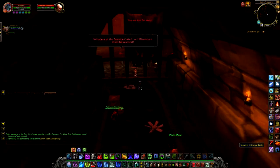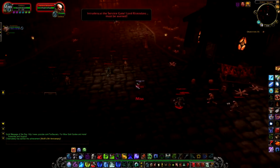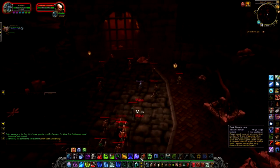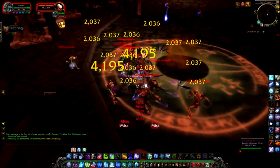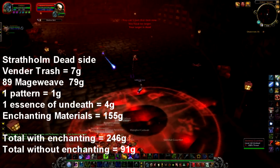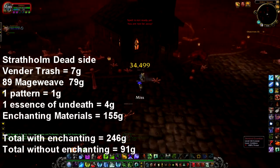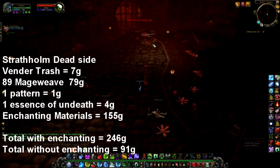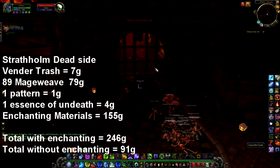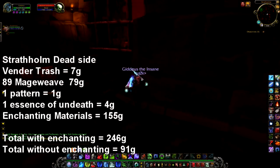If you're looking to farm Mageweave, the best place is Stratholme. You can do either the live side or the dead side as both drop a decent amount of Mageweave, but the live side will drop more due to having more humanoids and undead creatures. I cleared both sides for this video. Starting with the dead side: 7 gold from vendor trash, 89 Mageweave which I sold for 79 gold, one Enchant Holy pattern, one Essence of Undeath which sold for 4 gold, and 155 gold in enchanting materials. Total with enchanting: 246 gold. Without enchanting: 91 gold.